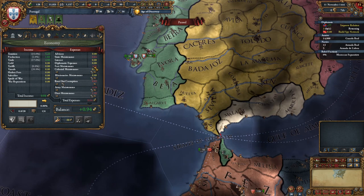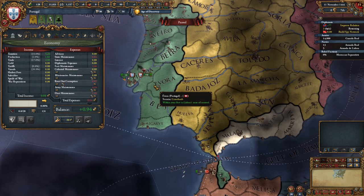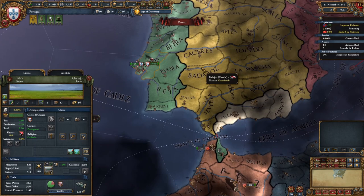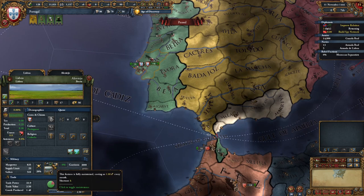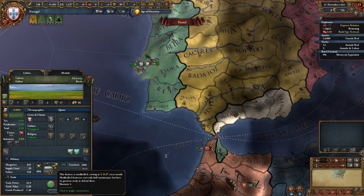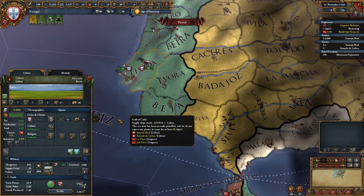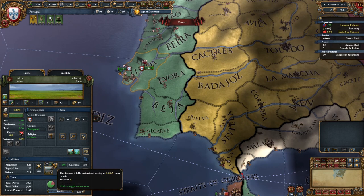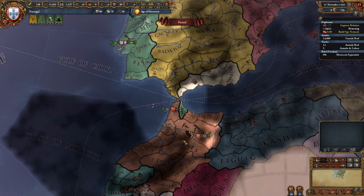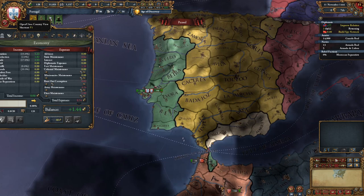If we go back, we can now see that we are making money because we've destroyed a fort — now only spending two ducats a month on fort maintenance. We can also reduce maintenance on specific forts with a mothball button. This fortress is fully maintained, costing one ducat every month. If we click that button, the fort is mothballed, costing only 0.5 ducats every month. Mothballed fortresses cost half maintenance but have no garrison ready to defend them, though we can activate it again — it just takes a few months to rebuild the garrison.